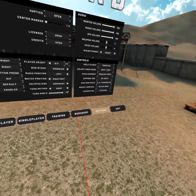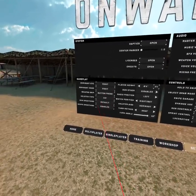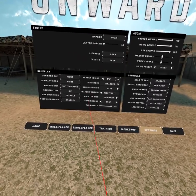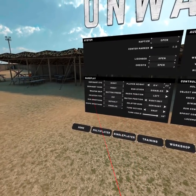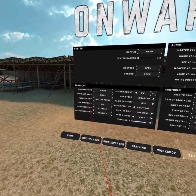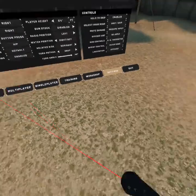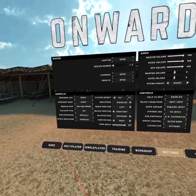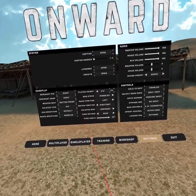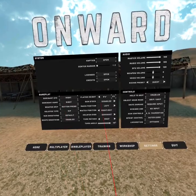Syringe use, no input — I think that's the default. Turn method, scope shooting, gun shooting, holster type — I switched holster type to hip, because if it's on your chest you can accidentally grab it too easy. If it's way down on your hip that's better.